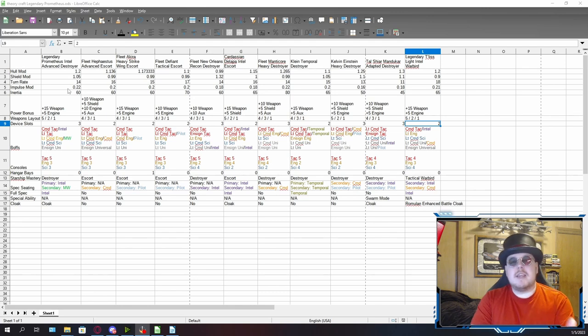The turn rate I kept on the lower side — more similar to the New Orleans and the Manticore — but that's largely because I wanted the hull modifier to be much higher. The New Orleans had a turn rate of 14, same with the Manticore. I kept the impulse modifier kind of high because the Prometheus was designed for speed. In the episode 'Message in a Bottle,' it was stated that the Prometheus had a maximum warp factor of warp 9.99, which was faster than even Voyager's — and Voyager was known as one of the fastest ships in Starfleet. The original T6 Prometheus had an impulse modifier of 0.20, which is already kind of high, but since this is a legendary version we can bump that up a little bit. I wanted speed to be reflective of that, even if the episode was more focused on warp speed than impulse speed.